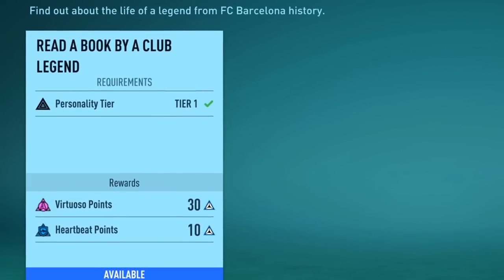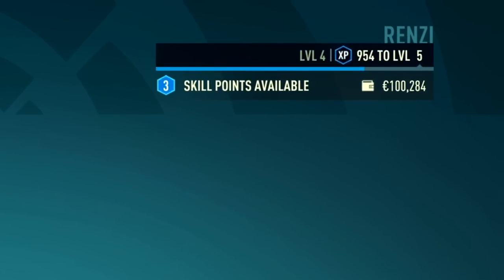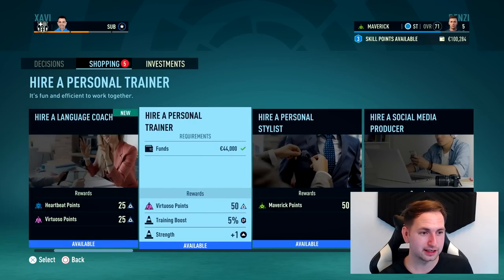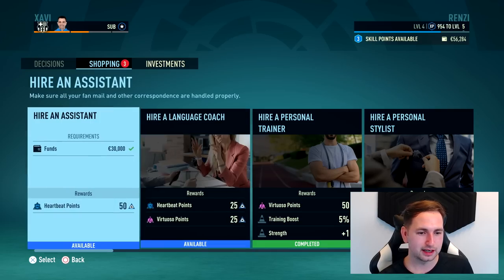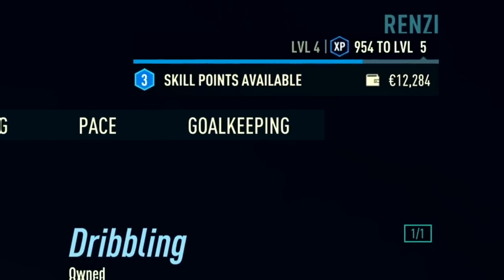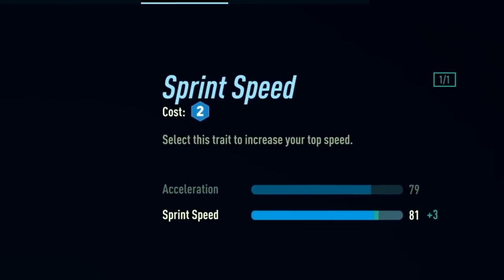I'm going to sim to the first game in La Liga and not do any training - then I can see what you guys want: either smash the training out to get as high a level as possible, or steady it as the season goes on. Right now we have an activity - read a book by a club legend, find out about the life of a legend from Barcelona history. Okay, I completed it - I read a book. Shopping: we've got 100k in the bank. These are new: hire a personal stylist, 44k. Personal trainer - let's get that bought, plus one in strength, plus 5% training boost. Let's also get a stylist or language coach. We are Spanish, we don't need an assistant. After that playable highlight we have skill points available - I want to put them into shooting: volleys. Two points left - let's go pace, sprint speed, put two in there.